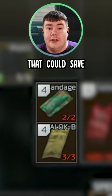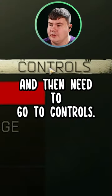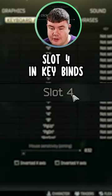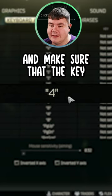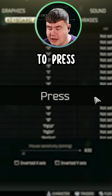Today I'm going to teach you a keybind that could save you vital seconds in Tarkov. Go to settings and then controls. Make your way down to slot 4 in keybinds and make sure that the key is assigned to number 4 and that the press type is assigned to press.